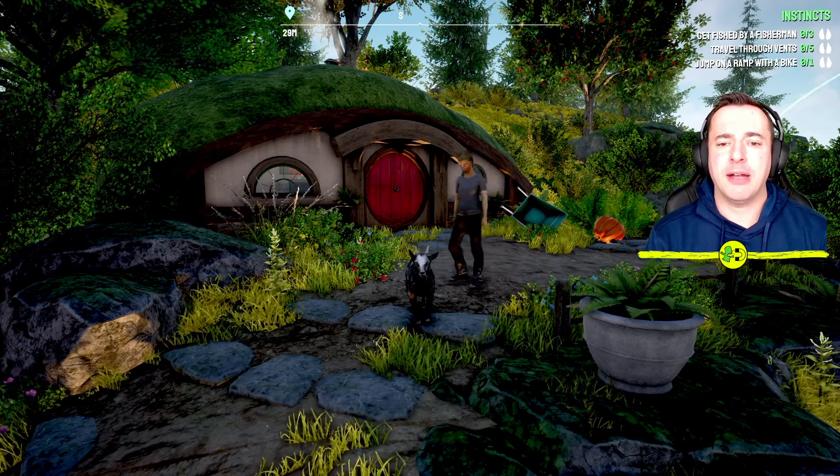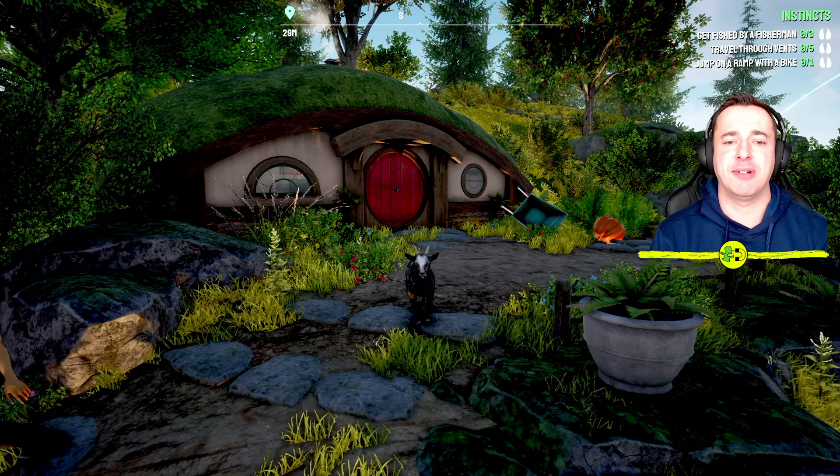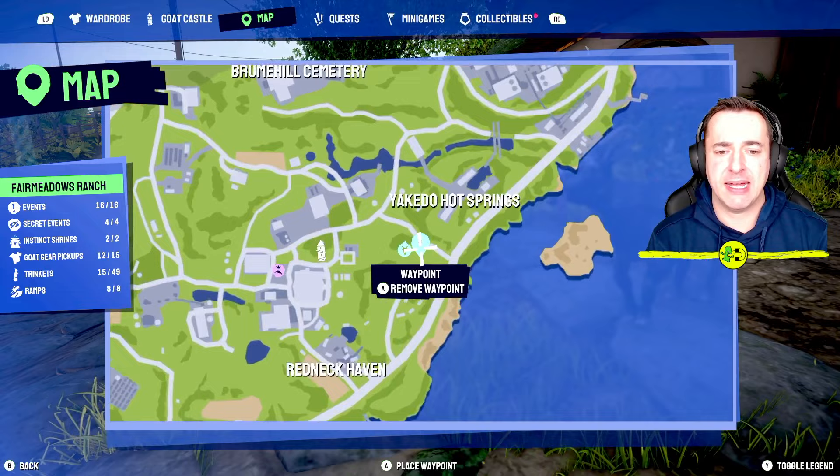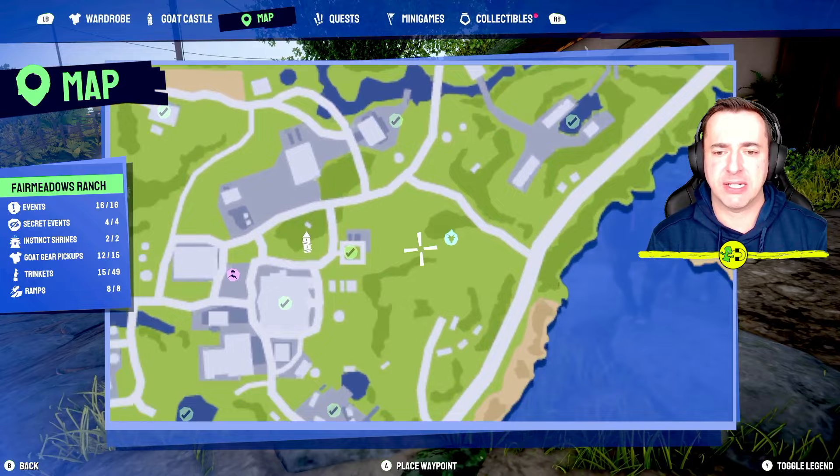Hey everyone, I'm in Goat Simulator 3 and here I'm going to show you how to do Dilbo's Journey, which is a reference of course to Bilbo's Journey in Lord of the Rings. You can see I'm by a little hobbit house — how cute is that! Let me have a little look on the map. So we're here, there's my goat. Let me just remove that waypoint — this is where you want to be, right by the hobbit house.